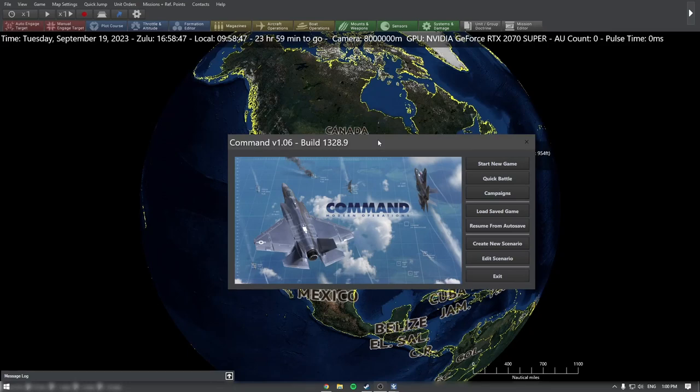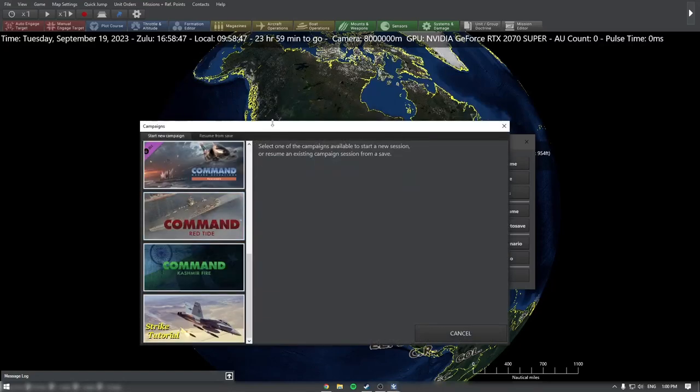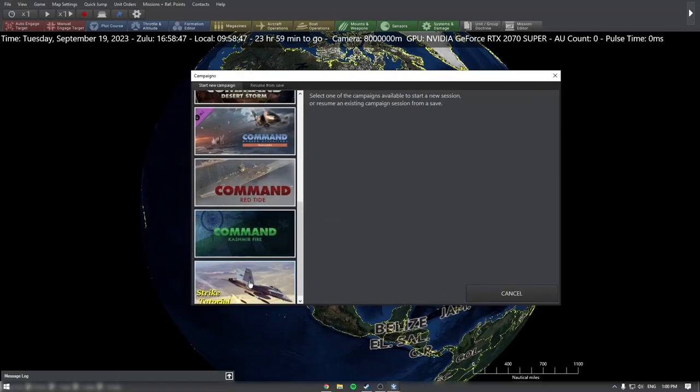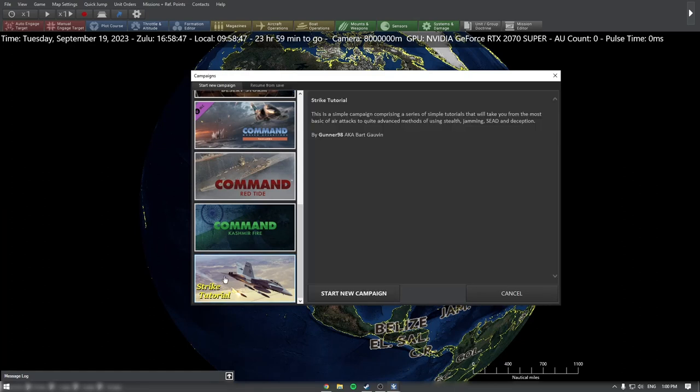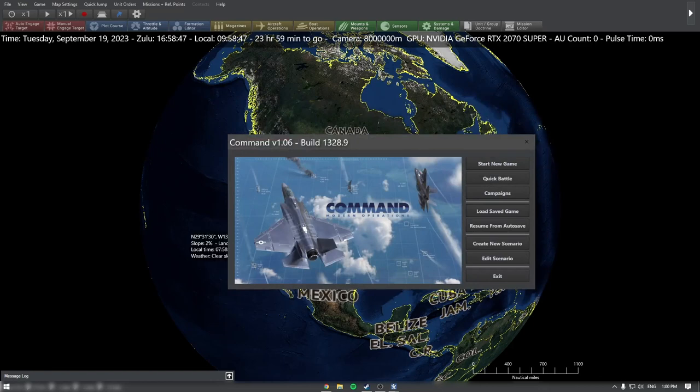We're going to start pretty easy. The first thing we're going to do is click on Campaigns, and there's going to be a strike tutorial. In this strike tutorial, we'll just go through the evolution of bombing. I think all of them will take place on the F-16. We'll go ahead and start the new campaign.